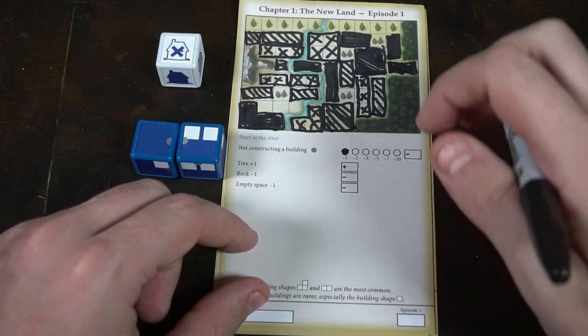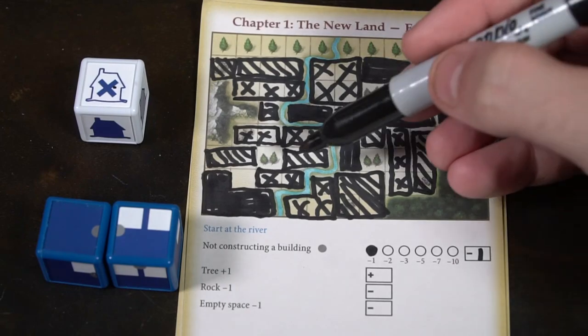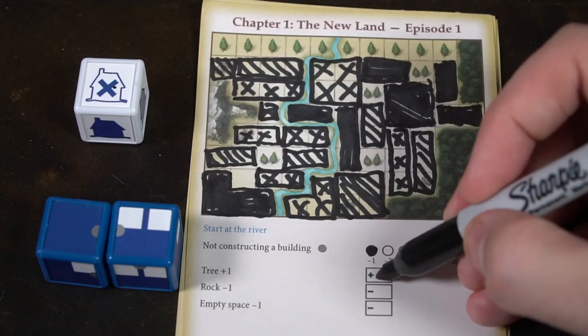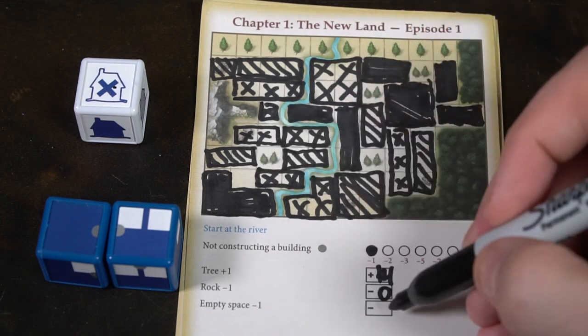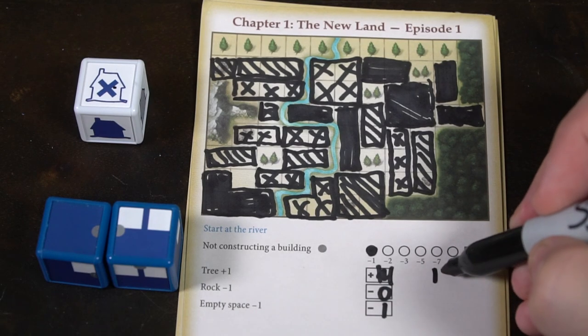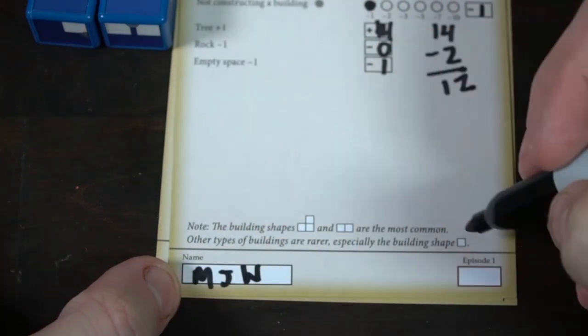That's basically the idea: roll, build, everyone else does it too, next player rolls, everyone builds, and you continue. You can fill in a circle if you don't want to construct a building, or simply stop when you're done. When everyone has finished the episode, check the scoring rules: lose points for every skipped build, gain points for every tree still on the map, lose points for every rock, and lose a point for every empty space. Calculate your total, and whoever has the most wins the episode. Then move on to the next episode and repeat.